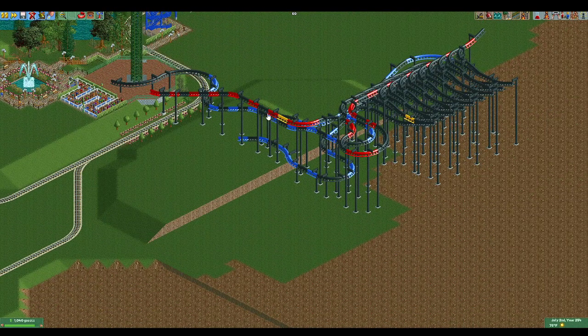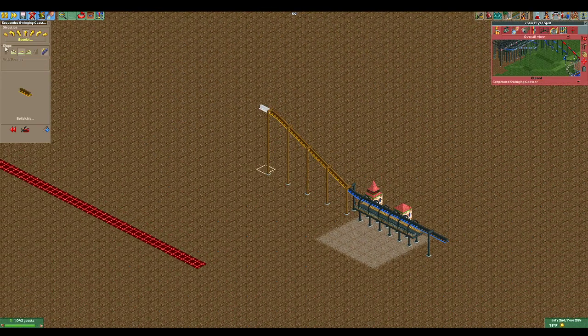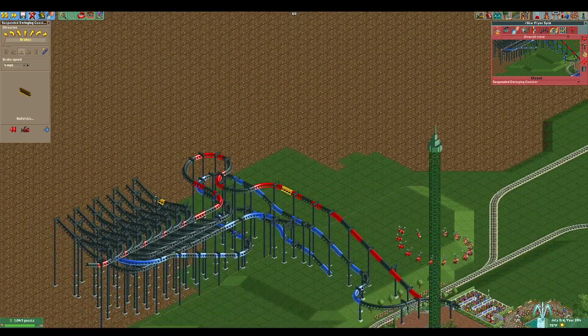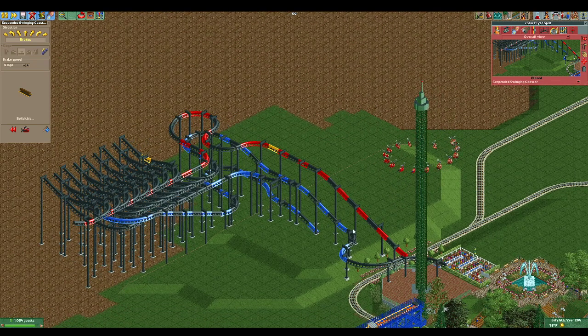Now we'll build four straight pieces up on the lift hill, turn off the chain, build four more, then add a brake at 4 miles per hour. This is what lets us set and forget later. All this turn track up here gets the train to just the right speed when it hits the splitting track, so it will split into the right parts and come back together. It doesn't matter what the lift hill speed is — so long as this brake is here, it will take care of it.